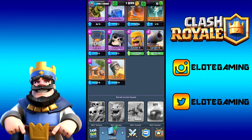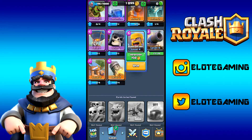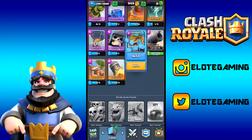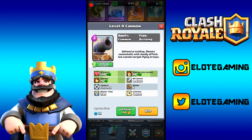We have enough to upgrade barbarians and cannon to level 5 as well. Level 5 barbarians get 110 extra damage — giving us 109 total — and 6 extra damage per second, plus 10 XP for 150 gold. It's always worth upgrading your troops for the XP.